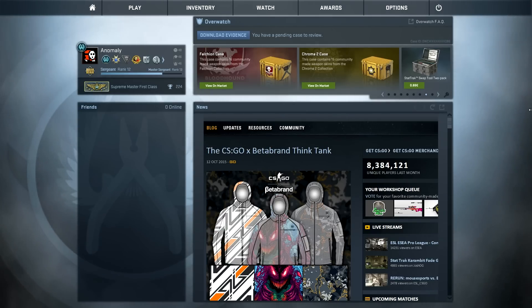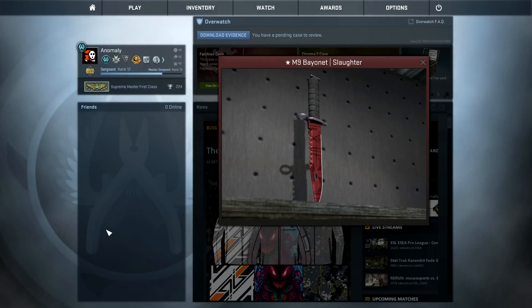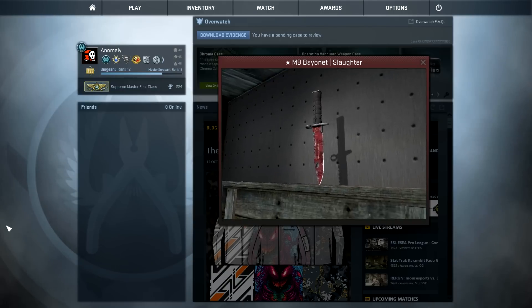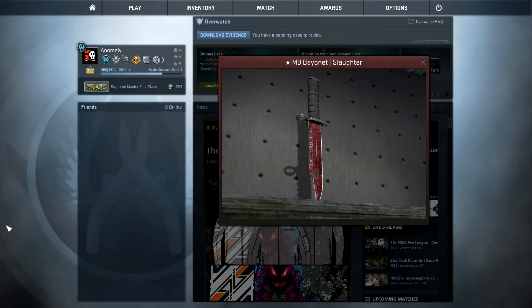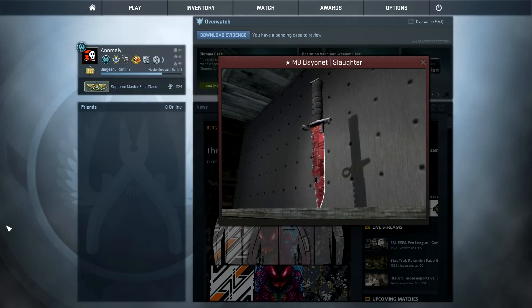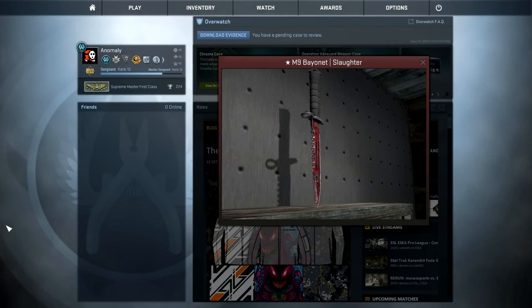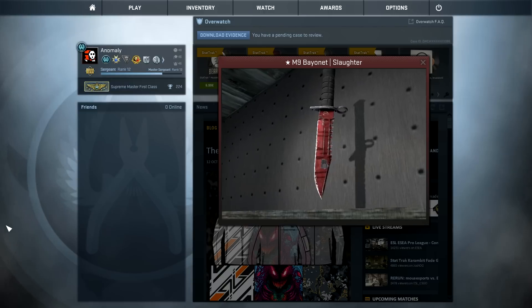So what is float value? Float value is a number which defines the amount of scratches on a weapon. For example, this M9 looks really clean on both sides, doesn't really have any significant scratches. It looks really nice. Here's another M9 which looks really really bad — a lot of scratches, a lot of really just aids in general. This is actually the worst M9 Slaughter there is. You can see the play side — it's just a nice pattern but it's horrible. The exterior wear: this one is field-tested and the other one is factory new, but the core difference is the float value. Factory new and field-tested are only subgroups which different float values are assigned to.